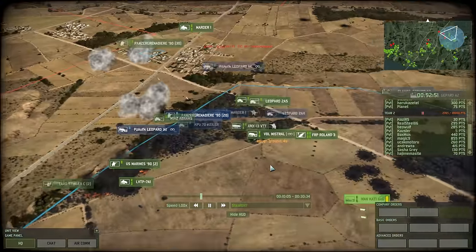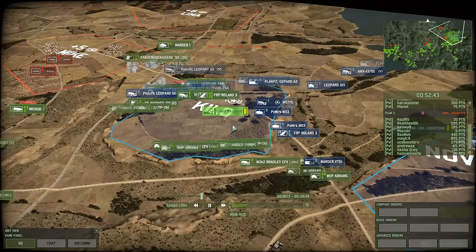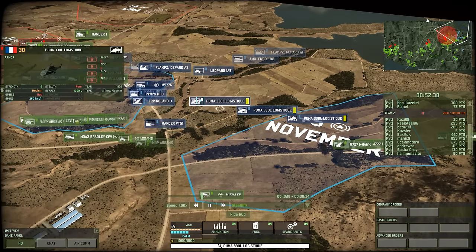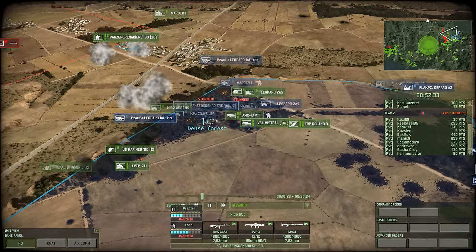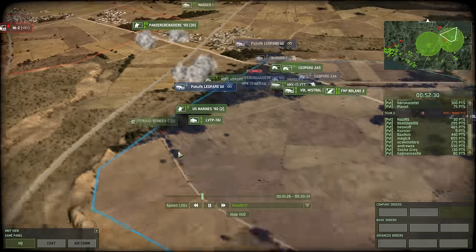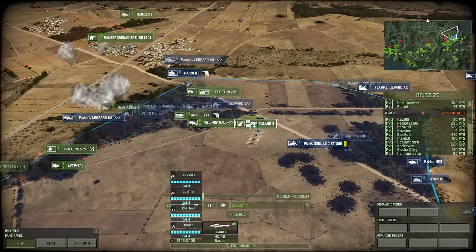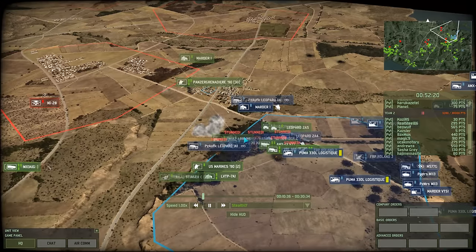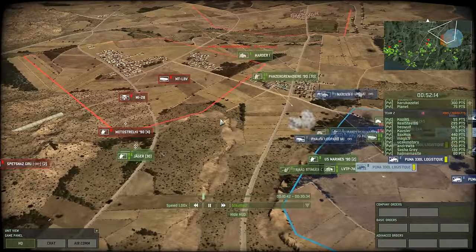Here it is — my surviving Leopard 2A4 took a massive hit, or several hits. And I'm trying to get that thing repaired as fast as possible, so I'm bringing in a couple of Puma 330 logistics to make sure I can actually start resupplying both my own units and my teammates. At this stage it was just trying to keep going, trying to keep everything here in one piece, resupplying it. I don't care if I resupply friendlies or my own units — I just want to keep this push going, because once you have momentum like this, it's very very difficult for the enemy to really defend against it, because they're constantly falling back.